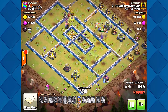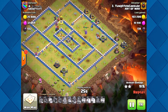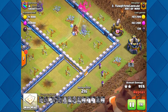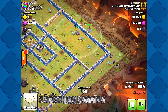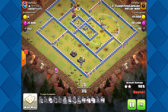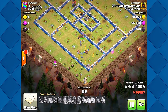Party wizards are in the party! He barely pulled that off — the hog riders are pretty much all gone with only three left. Very nice. Those are the last buildings — good stuff. We'll see one more attack.